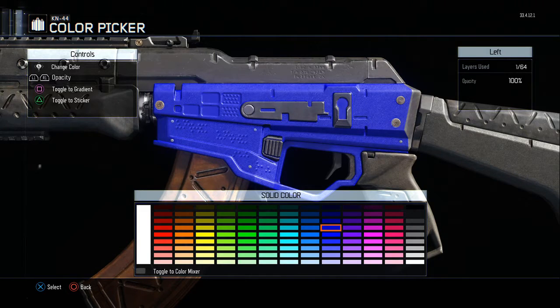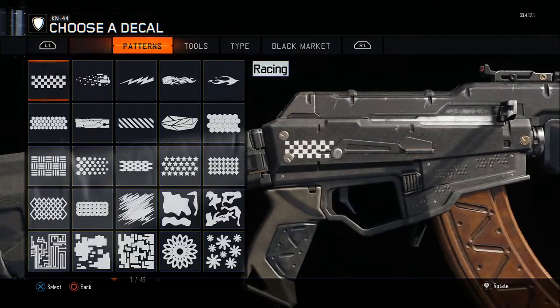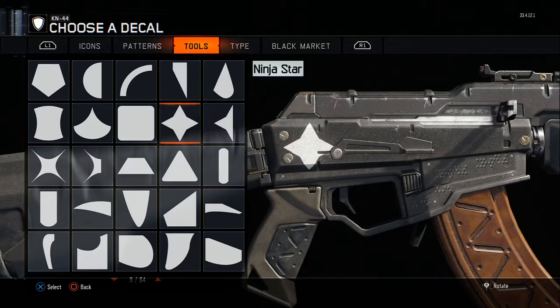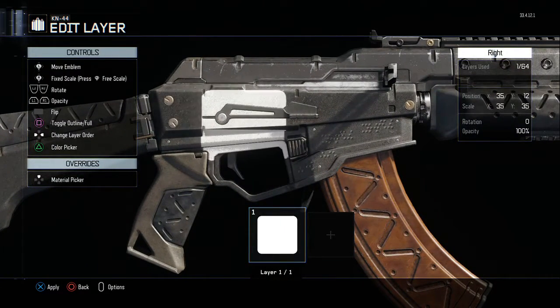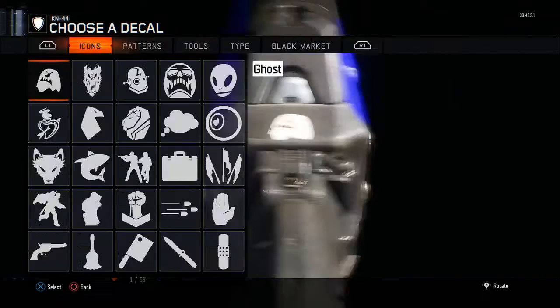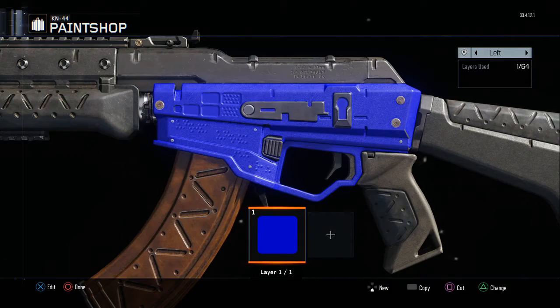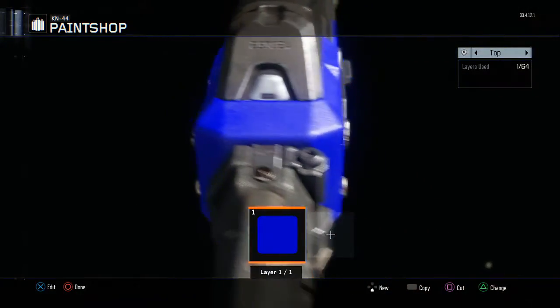Press triangle to make it blend — looks nice. We're going to go back here. I just want to fill these out before I get into the tiger pattern. All right, since we got it all filled out with blue...